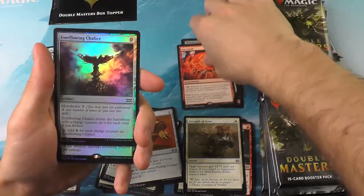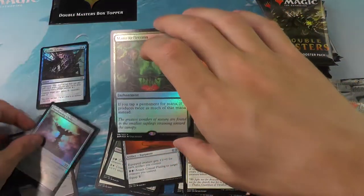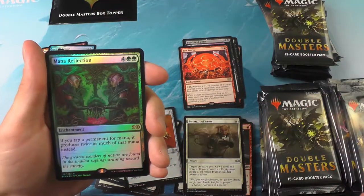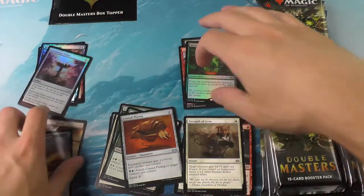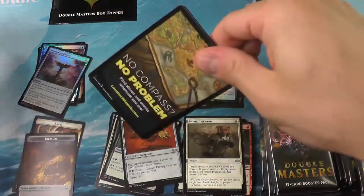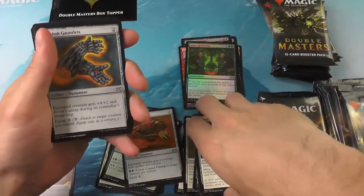The Ion Storm. And our first foil rare is the Mana Reflection — I'm not sure of the value of that one. If you tap a permanent for mana it produces twice as much. It reminds me of a card I used to play a long time ago when I had a red burn deck: the Mana Flare. That one was only if you tap a land.